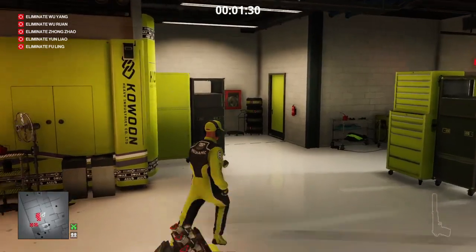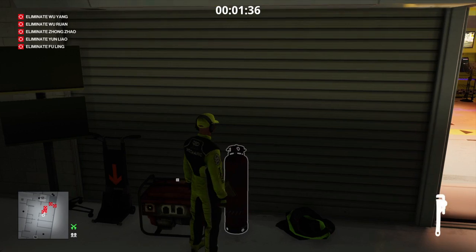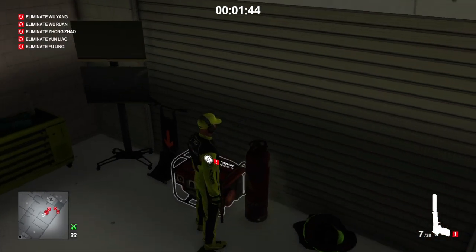Everything is now set up. All we have to do is trigger the response. We're going to make our way into this little side cubby hole and use the wrench to loosen the propane cylinder valve.